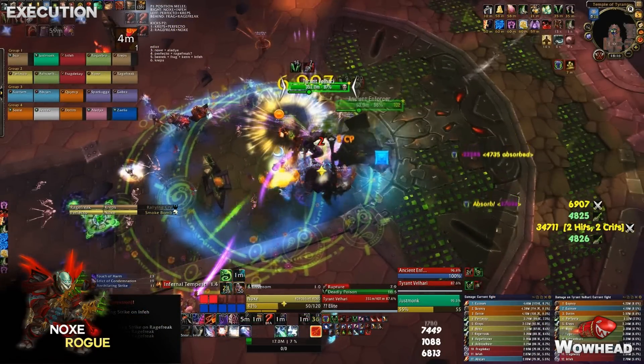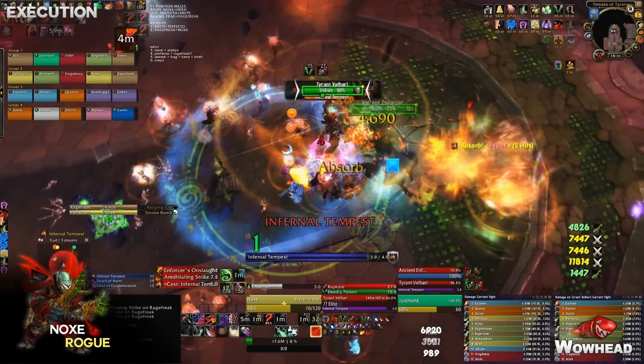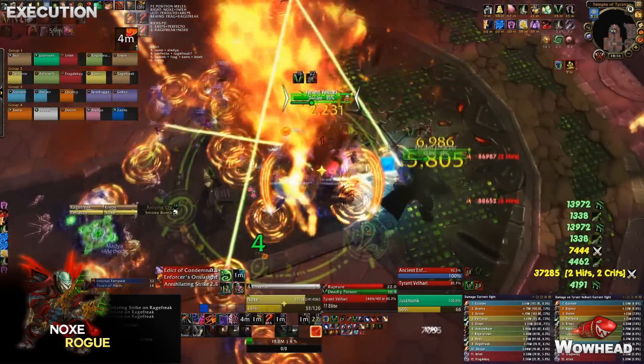The last ability the boss casts throughout the whole fight is Seal of Decay — the tank debuff that reduces healing and absorbs by 10% per stack. For this debuff, just tank swap the boss around three to four stacks and you're good to go.